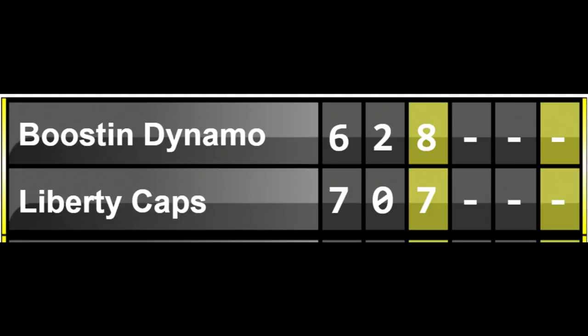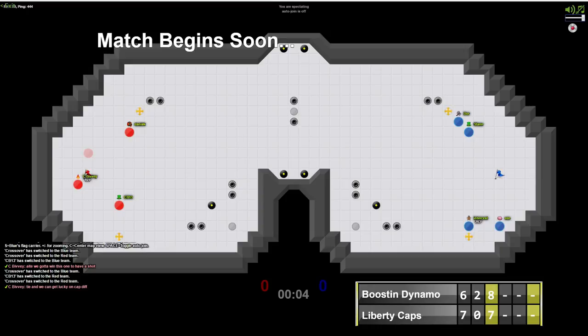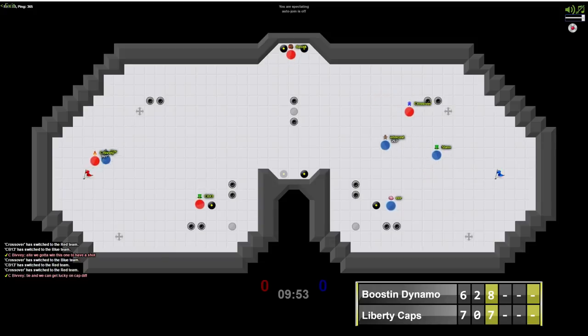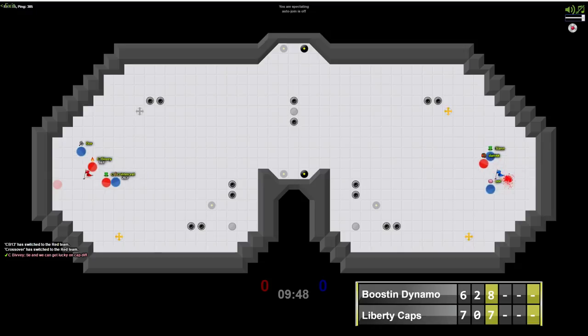It looks like we're just about to get set here on Pilot, the second game between Boosin Dynamo and Liberty Caps. Liberty Caps are definitely in a must-win scenario now, if they weren't already. CBivy confirmed in chat: 'Gotta have this one to have a shot. Tie and we can get lucky on captive.' So they definitely need this win. Liberty Caps on red with Boosin Dynamo on blue, as we get underway. Pilot is a much more defensive map for those of you who are unaware.